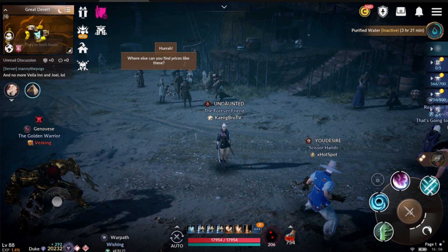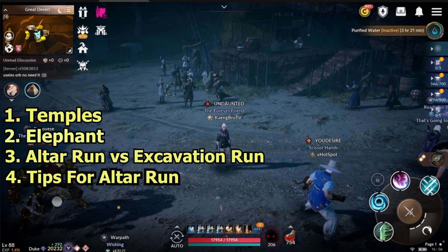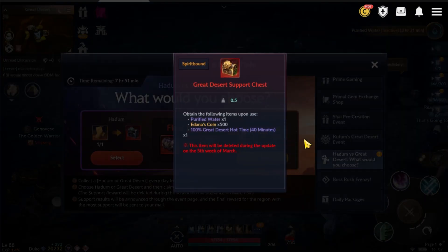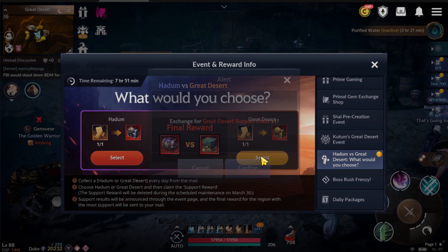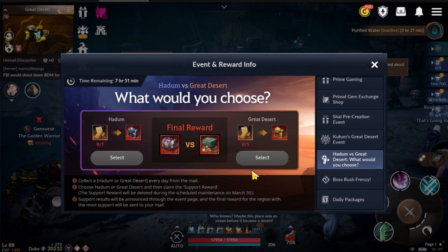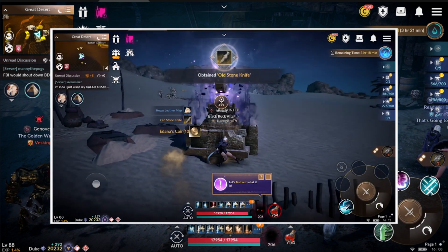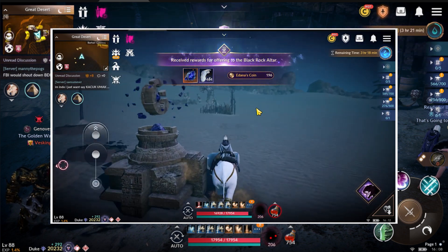Number 4: tips for the Altara run. The first tip is the hot time scroll. Currently we have an event where you can get a reward box for the Great Desert, which includes a 100% Great Desert hot time for 40 minutes and one purified water. With the hot time scroll, you can get more Edana coins in the same time. Number 2 tip for Altara run: call your ride before you offer. Before I offer at the Altara, I call the elephant first. You might think this doesn't make much difference, but when you actually do the Altara run, it makes a lot of difference.